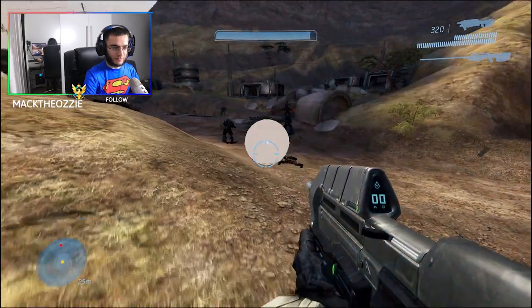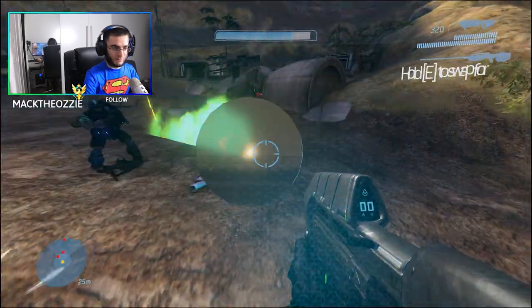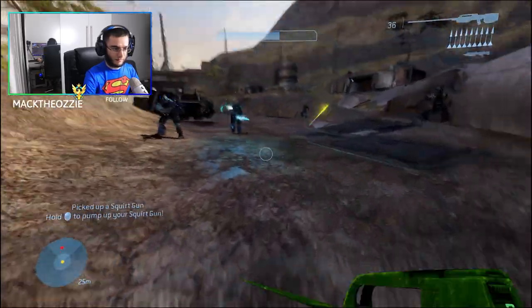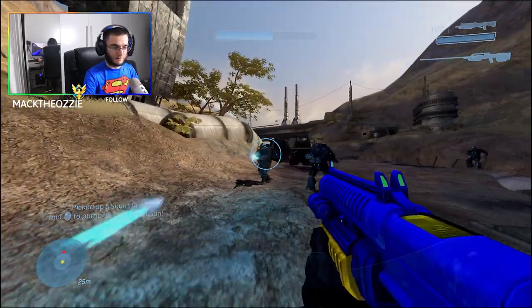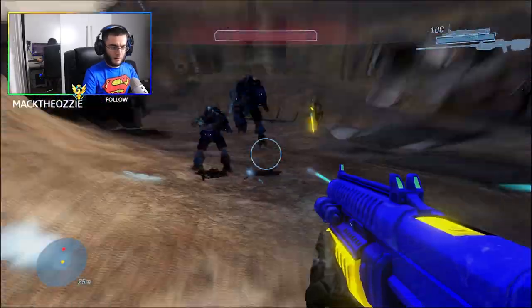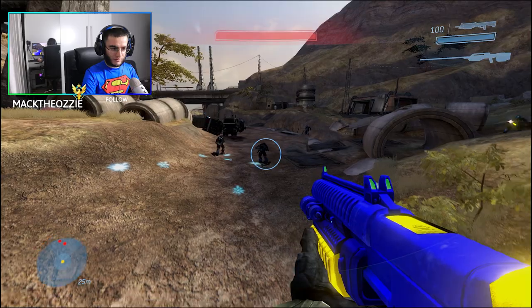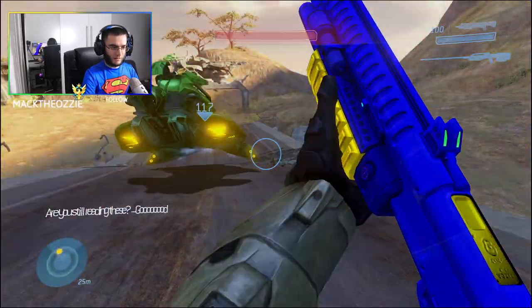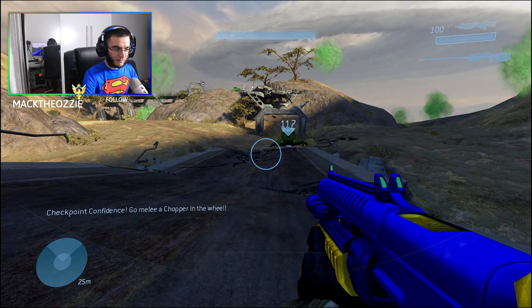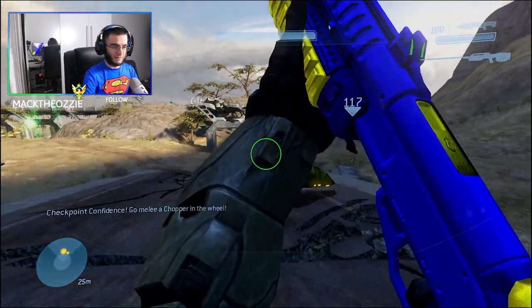I want to see what this bubble shield does. I know it's probably going to attack me, but let's see what it does. Wait — what? Nothing? Oh my god, my sniper spawned but there was no ammo in it. What the hell? I can't fire it. So what's the purpose then?